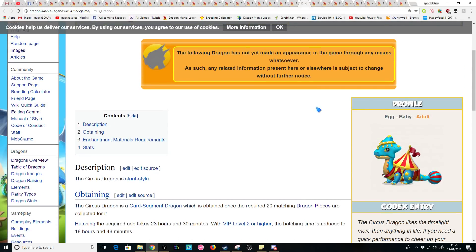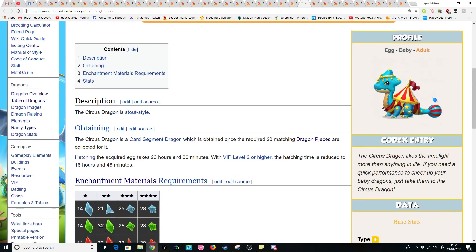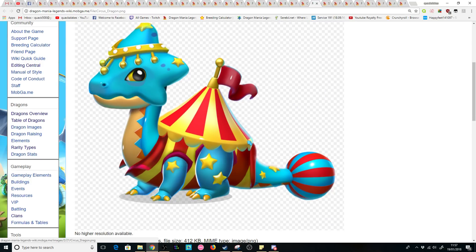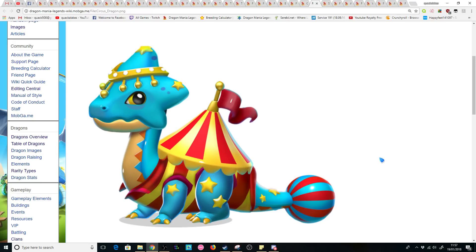Next one is the Circus Dragon — I already made a video on when this guy was originally added into the game files. An epic with wind, plant, and fire. The Circus Dragon has basically my favourite colour as his main body colour, which is that bright blue. I love him, along with the Jester Dragon. Maybe they were trying to come up with something to release them at the same time — maybe we'll see some sort of event for both of them. Overall, he's just a gigantic circus tent. He's also got the massive ball that performers used to do stunts on. I'm in love with this guy and I want to see him.